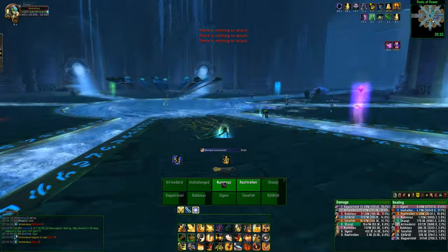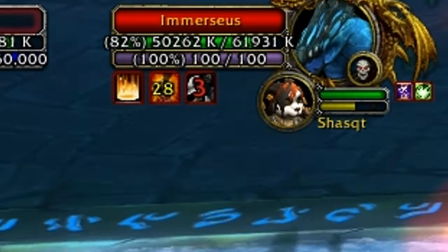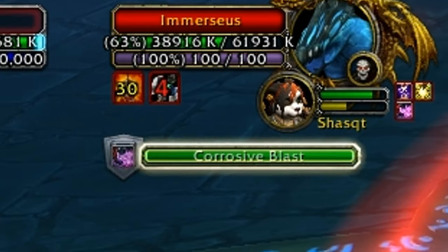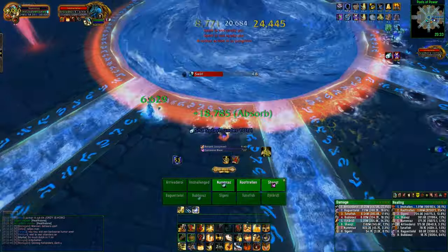Once the boss hits 0% HP he will go into his second phase, called the split phase. Before we talk about the split phase, we need to talk about the boss's energy bar, which shows his corruption. The boss will be defeated when you clear out all 100 corruption — 100% of his energy — and you can only do this during the split phase.